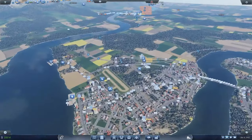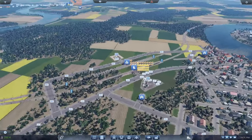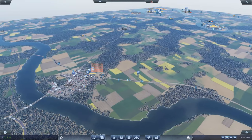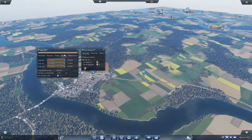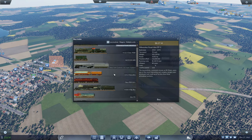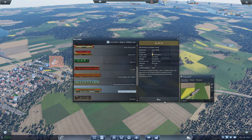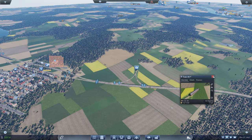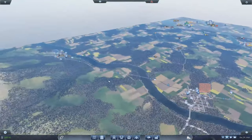The first thing we're going to start with in this episode is getting some of these passenger trains ironed out. We have a crazy amount of demand on this line and we only have three passenger trains here, so we really need to up this. Let's go in and start by buying new passenger trains — we're going to get two more out on this line. So these trains will come out and they will start cycling through, which will be really good.